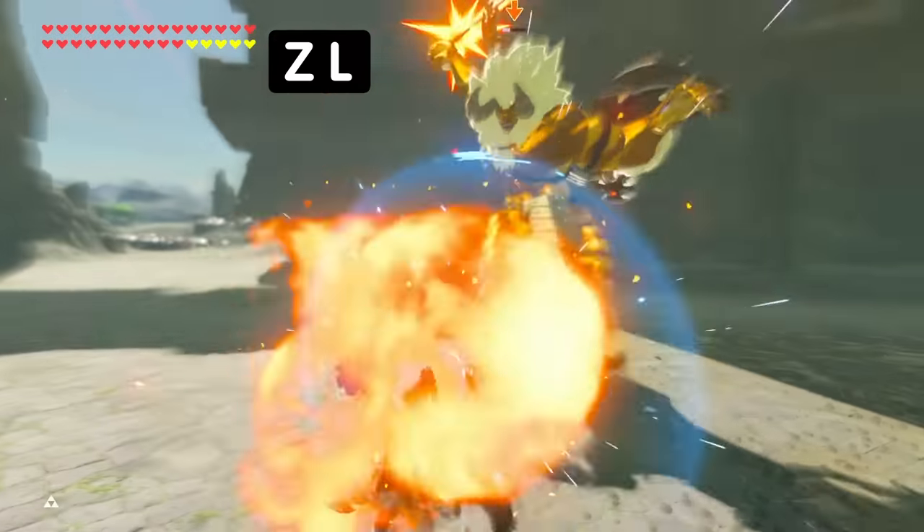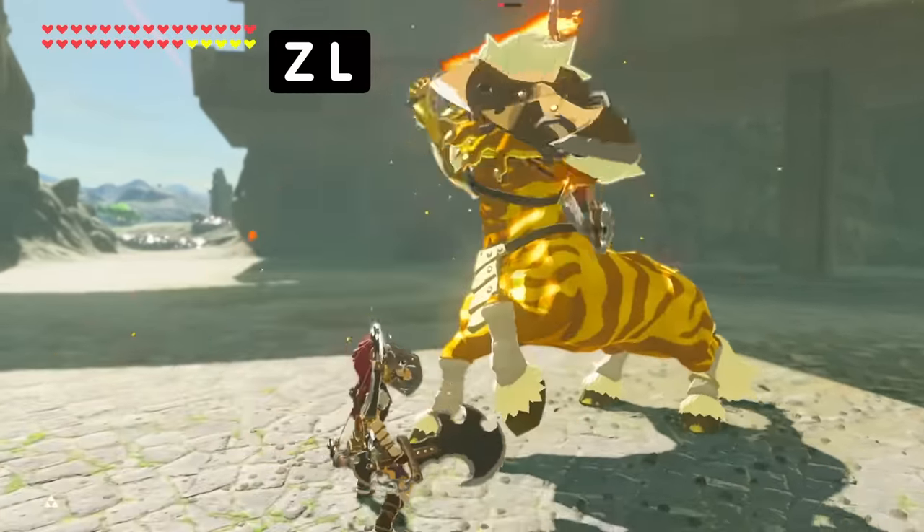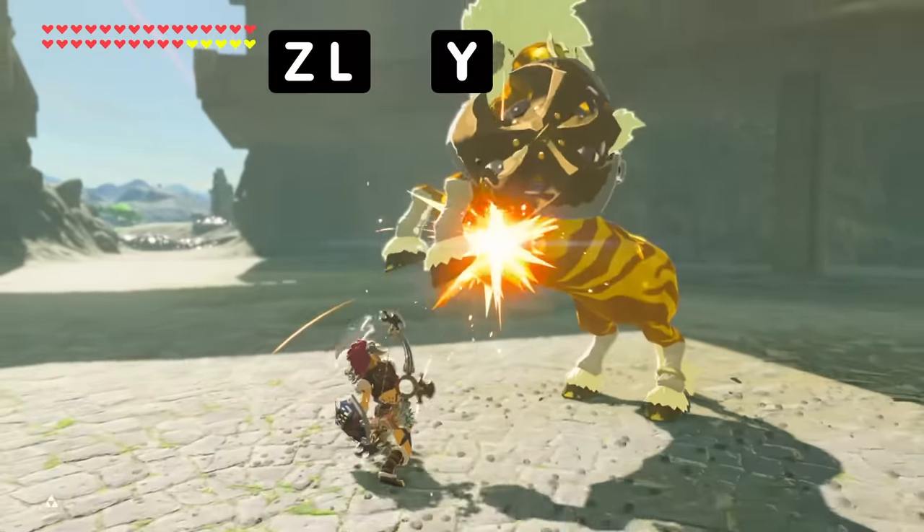You can also defensively jump cancel with a shield, allowing you to stop your attacks at any point and defend, leaving no room to get hit during attack recovery.